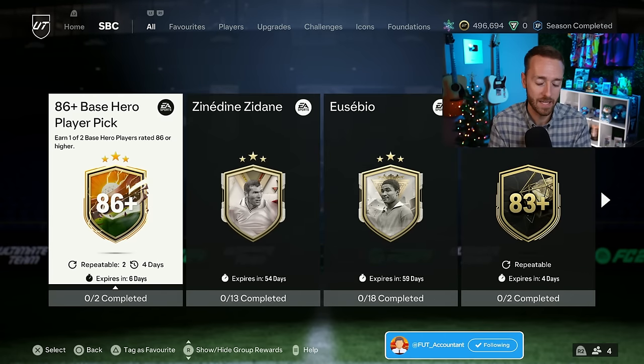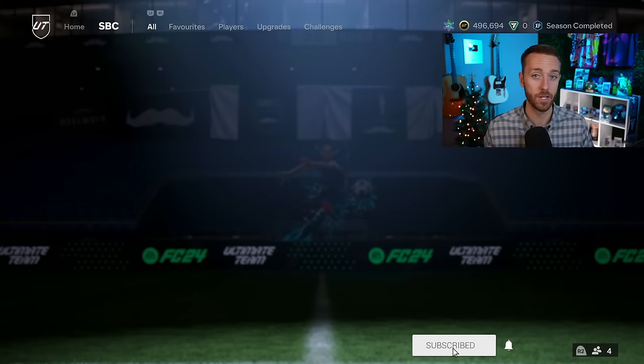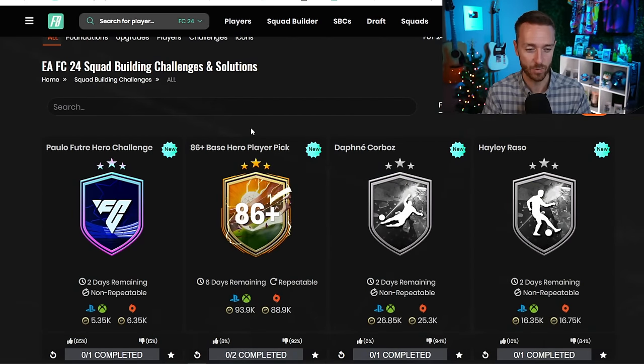It's a hero player pick. It's cheap - they're always cheaper than icon SPCs, but that's for a good reason. A lot of them are very cheap cards, and it's not even like you're getting UEFA UCL heroes out of this. These are just base heroes. You have the chance of getting Yaya, Ginola, Marquisio, Ramirez - one of those big ticket heroes - and it's cheap. 84s and 85s are not that hard to come by.